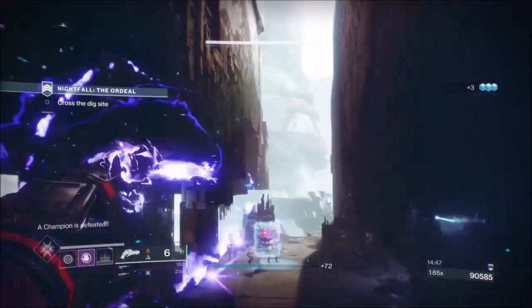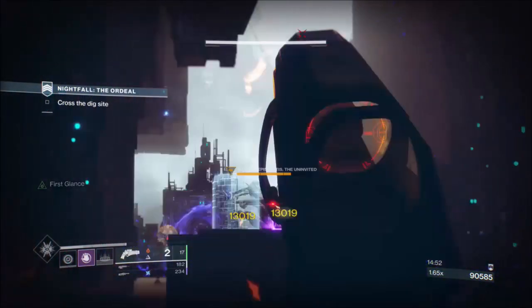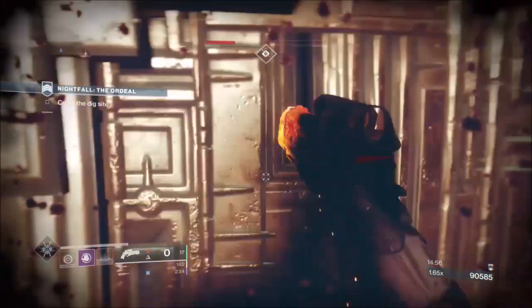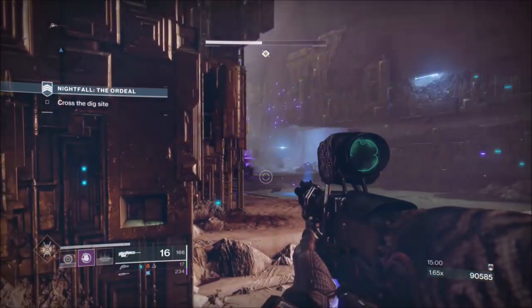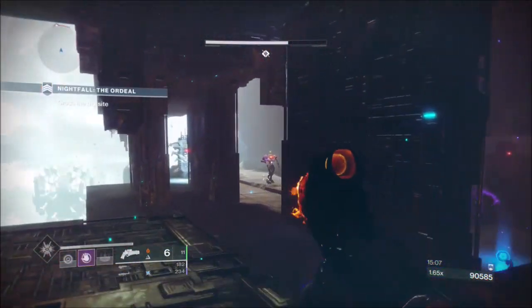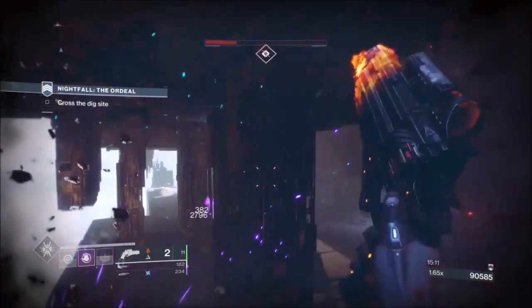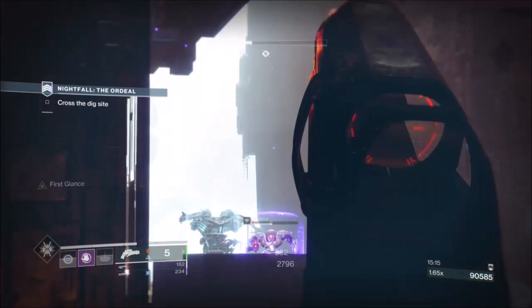I'm trying to take out the smaller guys. I've said this before in videos: when you go from having Fastball - which increases grenade throw distance - to not having it, you have to readjust. My Contraverse Holds might have it on, but I haven't been using the Contraverse Holds. It's the truth - you really need to readjust your throw.